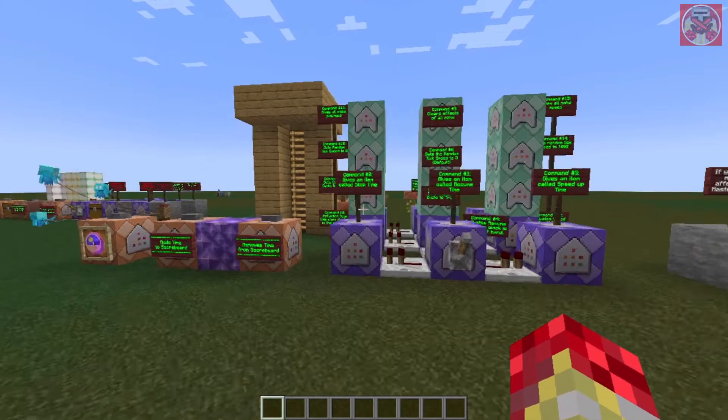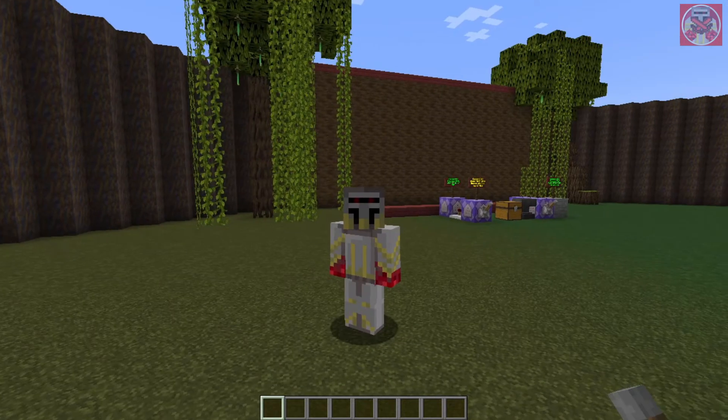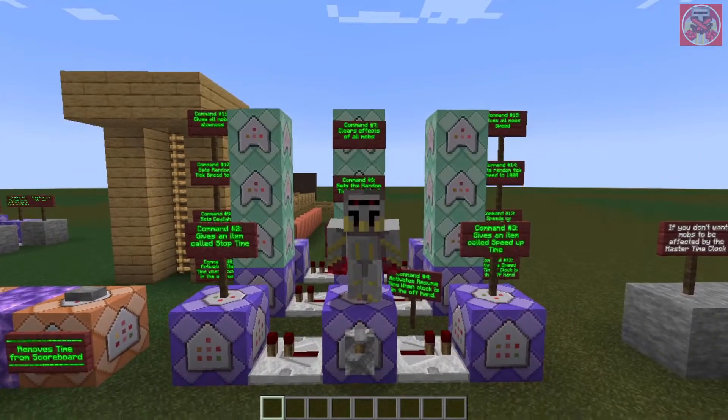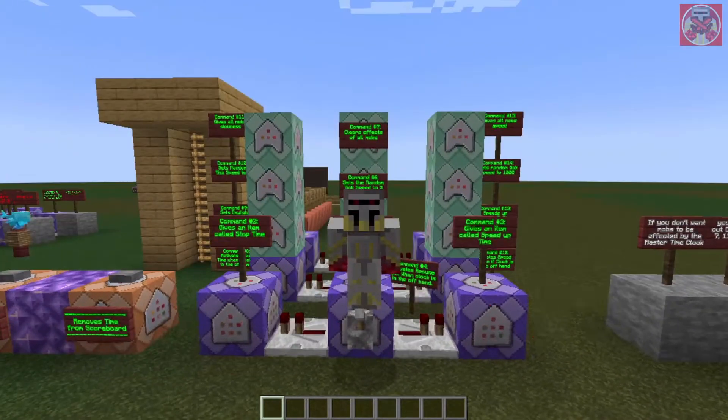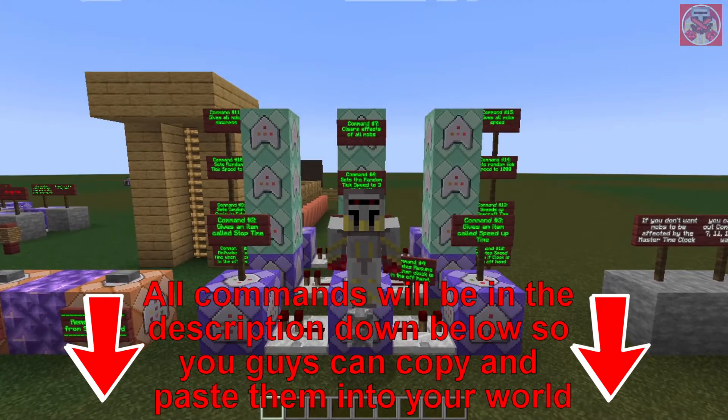Here are all the commands — there are about 18 of them to make this work, but I promise most of them are really simple. As always, all of these commands will be in the description down below so you guys can copy and paste them into your world later on.